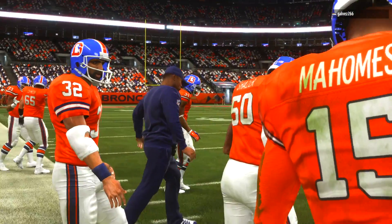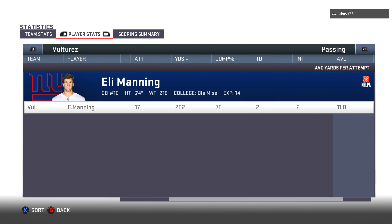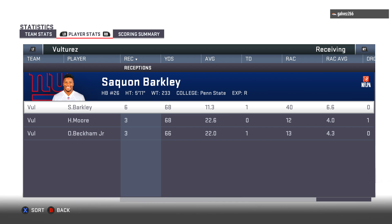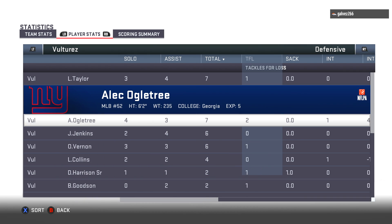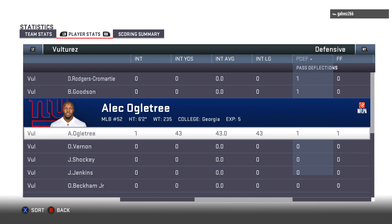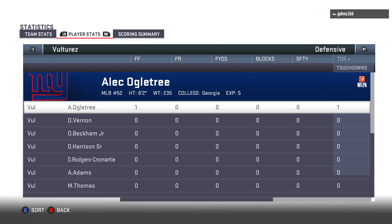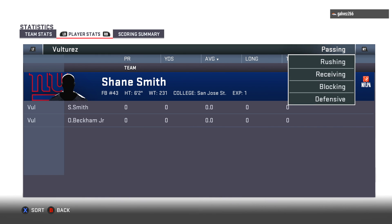Odell — what a clutch return, and that pick six by Alec Ogletree was something else. The vision to read the play, the throw across the body, he read it at the last second, got the interception and then the return — oh man the return. You've got to leave a like on the video for that return. Ogletree balled out — look at these stats, that was so much fun. Like I said, if you guys want to see more themed teams let me know. I might play one more game with this Giants team — actually I already did, you guys will see soon. Leave a like if you enjoyed, subscribe for more and I'll catch you guys next time. What a game.